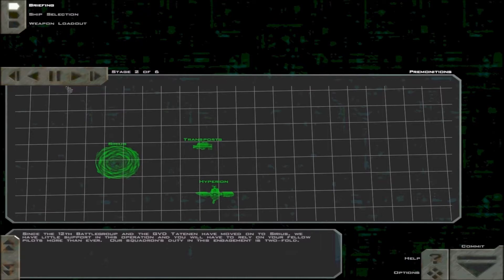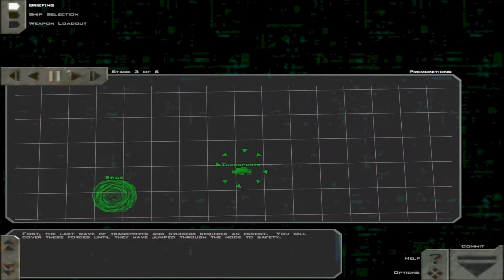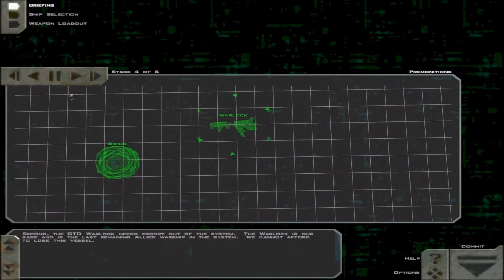Our squadron's duty in this engagement is two-fold. First, the last wave of transports and cruisers requires an escort. You will cover these forces until they have jumped through the node to safety. Second, the GTD Warlock needs escort out of the system. The Warlock is our base and is the last remaining Allied warship in the system. We cannot afford to lose this vessel.